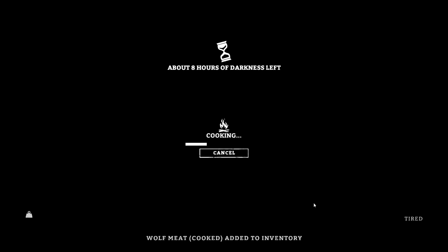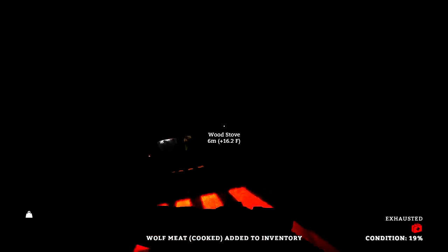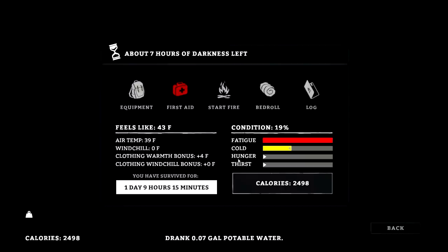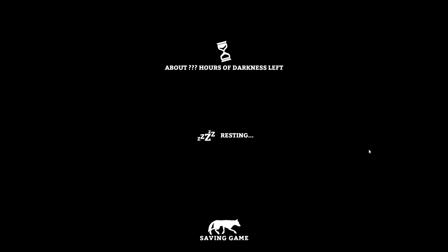They're really getting the balance down in this game — you have to think about multiple things. I'll need to rest soon. I'm exhausted — there goes my condition because I'm exhausted. I'm going to eat real quick and have something to drink. Now we should be good to rest for a while. 19% condition, seven hours of darkness left, a nice 43 degrees in here — let's get some sleep.